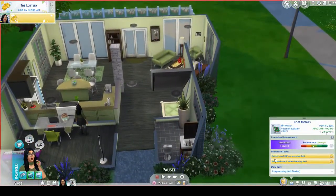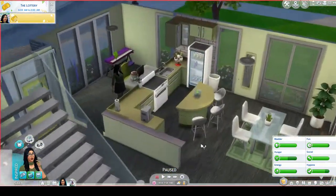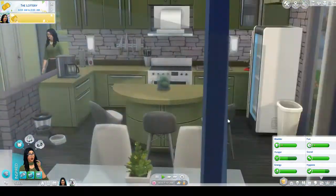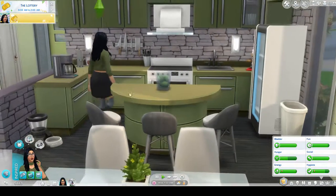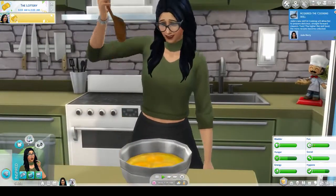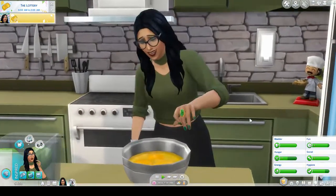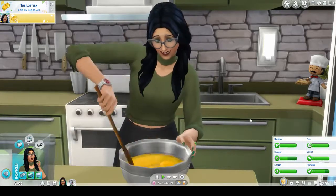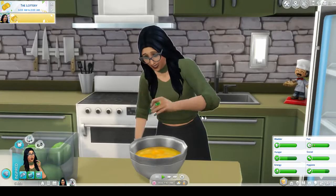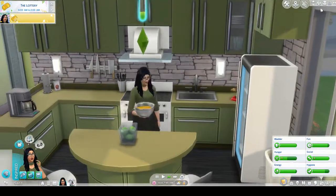She's a Code Monkey at level three with all promotion tasks done. She has a daily task, so let's get her to make breakfast — scrambled eggs and bacon. It's day one of her new life and we brought Hunter along because he's her dog. I'm so nervous for our first outing — I'm just dreading when the phone rings. Also, look at Pesca's green fingernails — I love custom content, I never thought I'd use it!